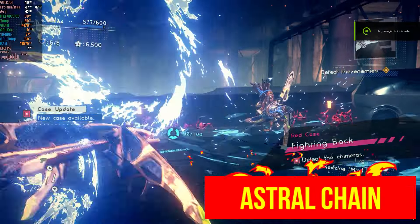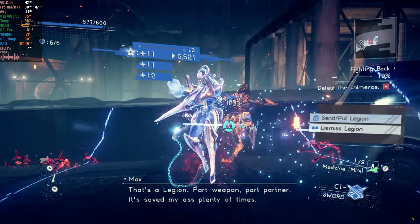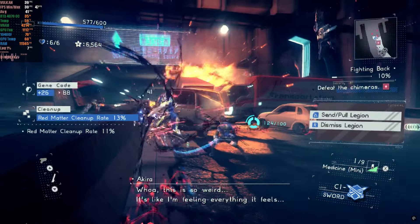In Astral Chain, with the latest version and the 60 FPS mod, there was some slowdown at times because the mod doesn't have dynamic FPS, which means that if the game drops below 60 FPS, there are noticeable slowdowns.